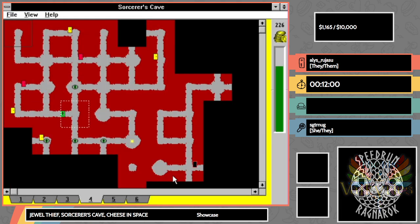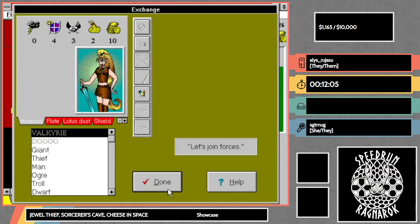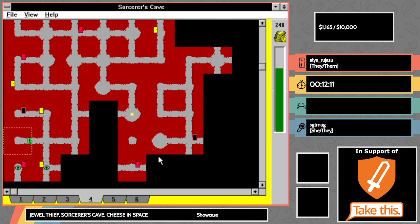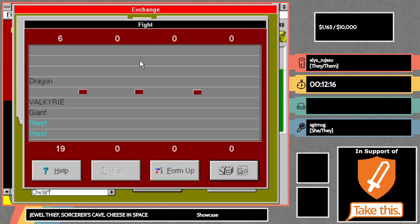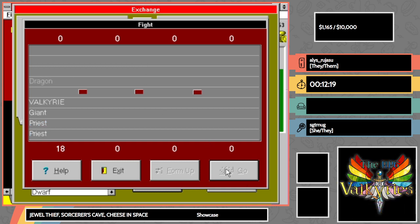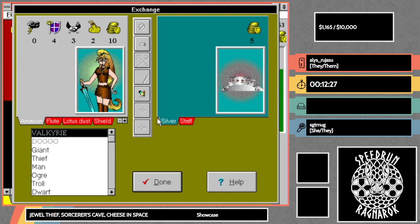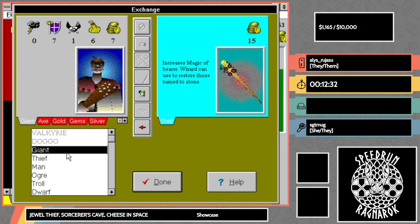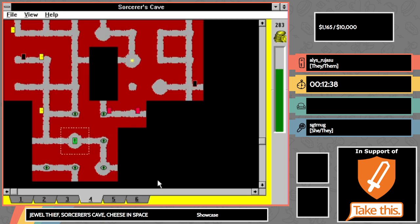Everything's procedurally generated — every game plays out a little differently. I would love to have the actual board game but it's a little hard to find and a little expensive, so I don't have it yet. I'm obsessed with these drawings of the characters. This is another game where the art is perfect and has absolutely no flaws — I will hear no slander against this artwork.